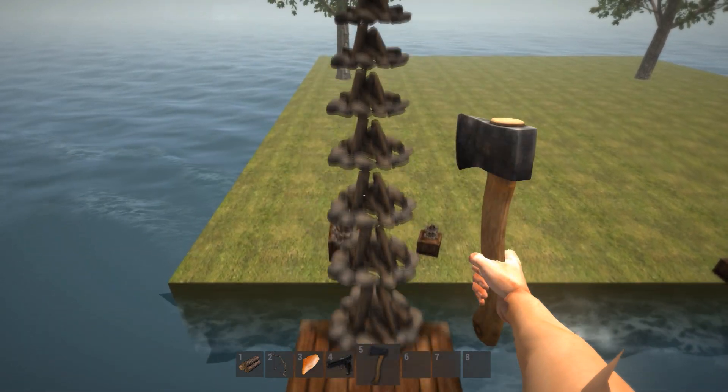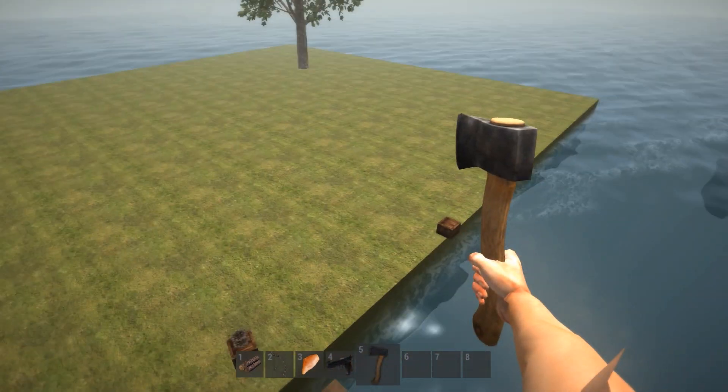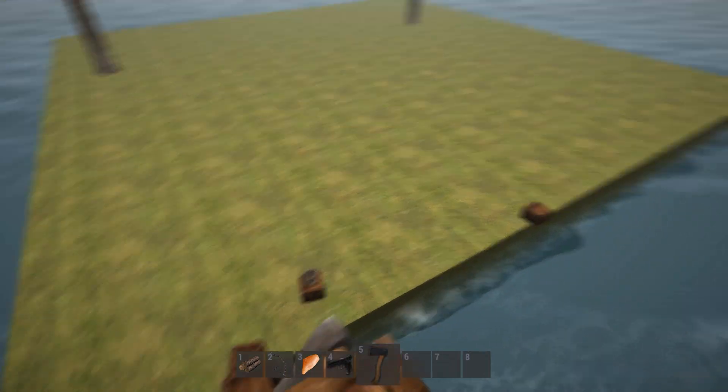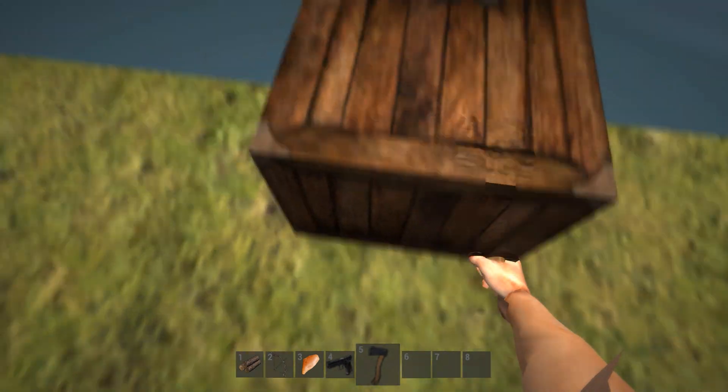This branch is very glitchy. The only thing you can equip is the hatchet, and you can stick the hatchet through things.